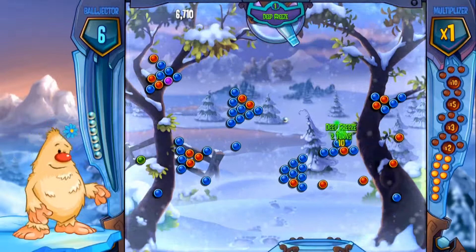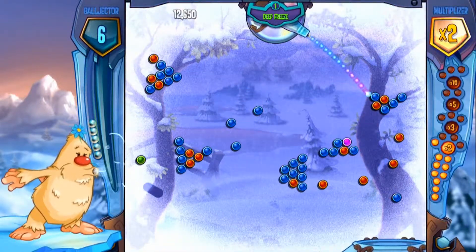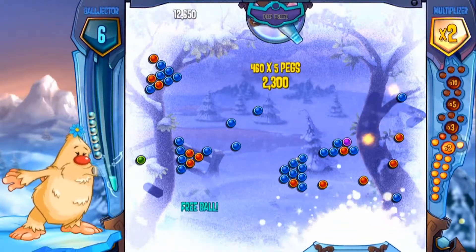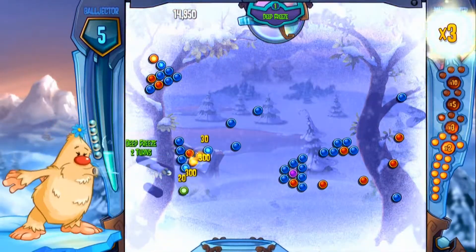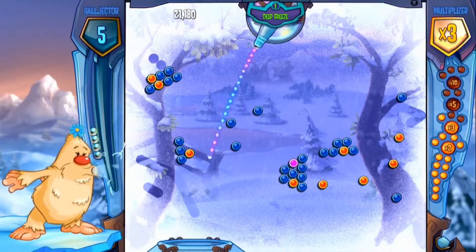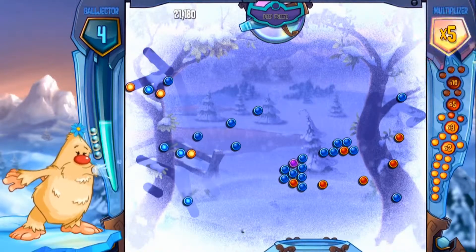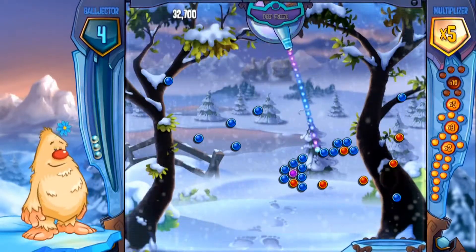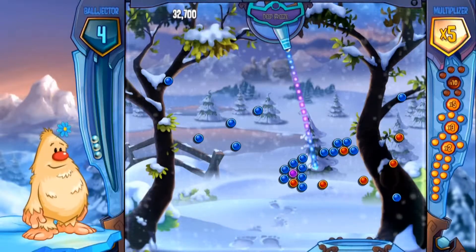It does a lot of stuff very well and I would highly, highly recommend it. So the premise of Peggle is that lots of pegs are on the screen, as you can see in the video. There's a bucket scrolling along the bottom of the screen. You have ten balls to try and light up all of the pegs, but the main aim of each level is to remove the orange pegs from the screen by hitting them with a ball. There are also Masters, as you can see on the left hand side of the screen, who have special powers.